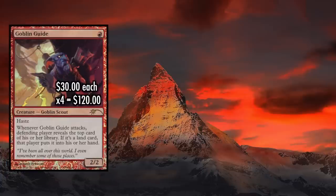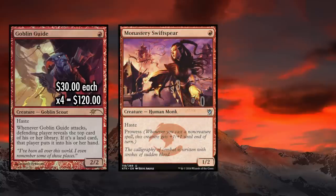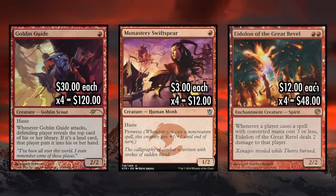The deck currently runs three creatures: Goblin Guide, considered to be one of the greatest one-drop red creatures in the entire game; Monastery Swiftspear, a strong contender for second; and Eidolon of the Great Revel, a creature that punishes your opponent for all spells they cast at three mana or under, which is usually the vast majority of them. Yes, Eidolon punishes you too, but you'll likely win this race. If this list reminds you of Modern burn, you're right — like Modern Merfolk and many other competitive Modern decks, Legacy burn shares a vast majority of its cards with its Modern counterpart.